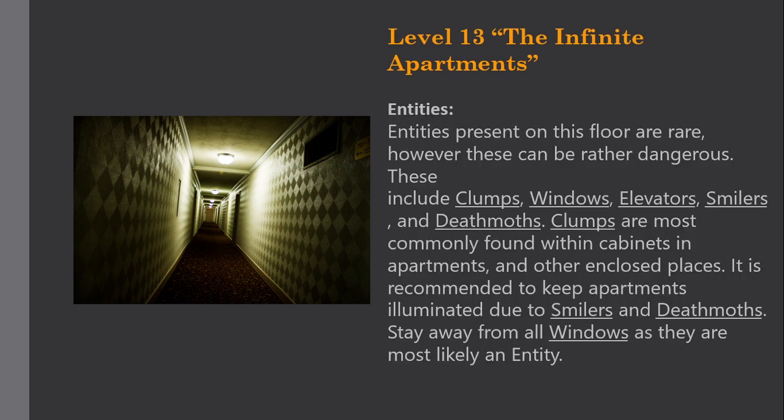Entities present on this floor are rare, however they can be rather dangerous. These include clumps, windows, elevators, smilers, and deathmoths. Clumps are most commonly found within cabinets in apartments and other enclosed places. It is recommended to keep apartments illuminated due to smilers and deathmoths. Stay away from all windows as they are most likely an entity.